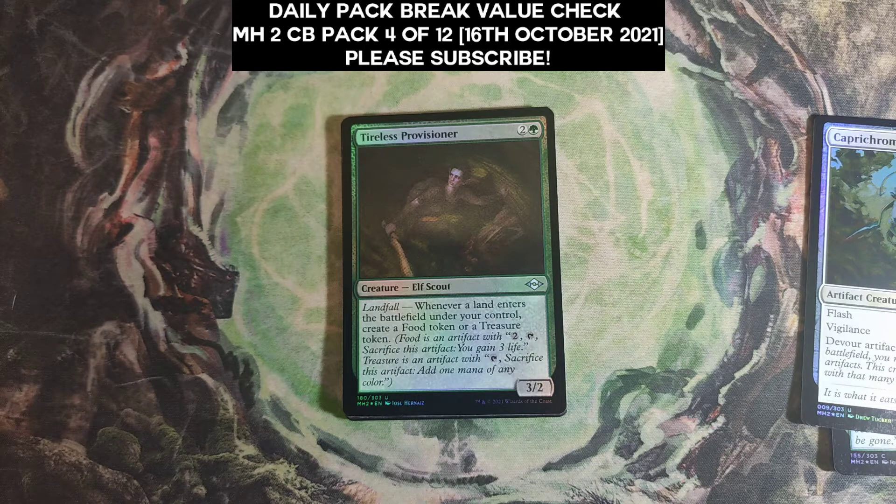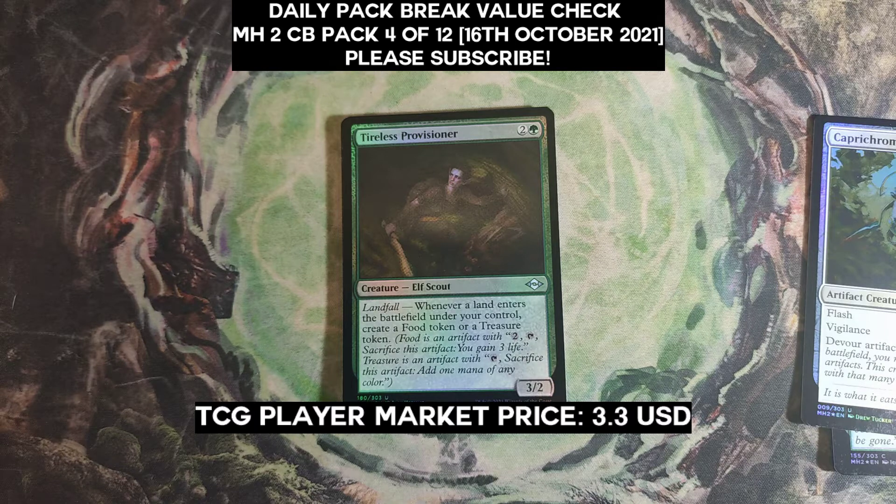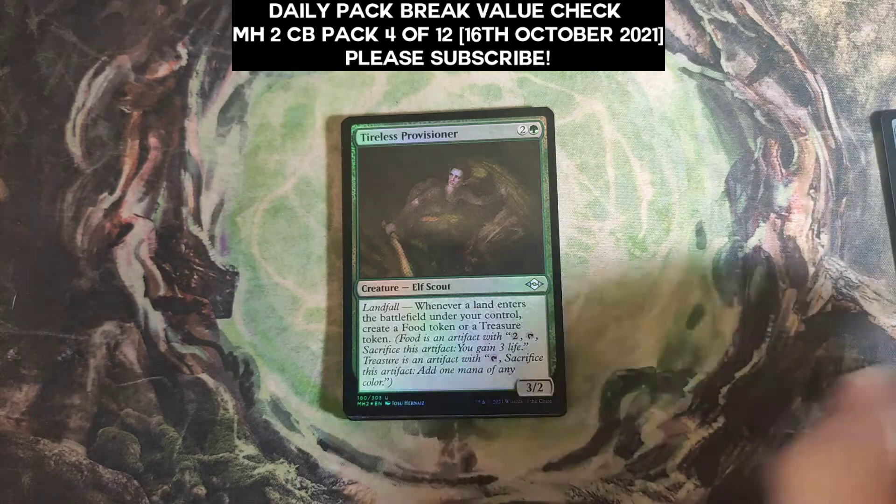Actually, I am mistaken — a foil Tileless Provisioner is $3.30. I'm glad to be wrong, happy to be wrong here.